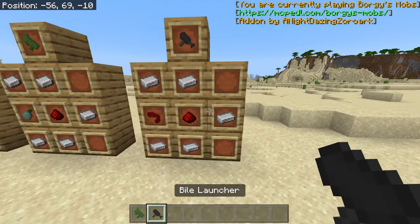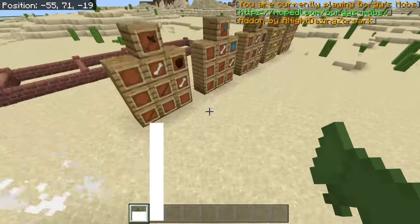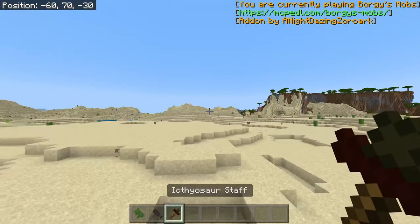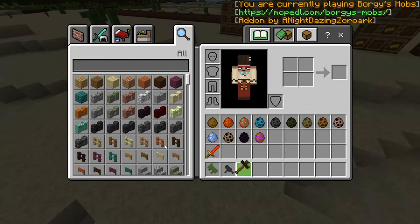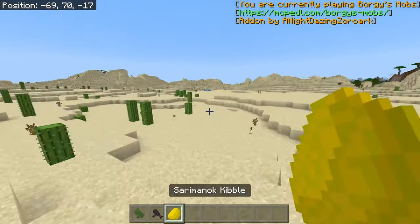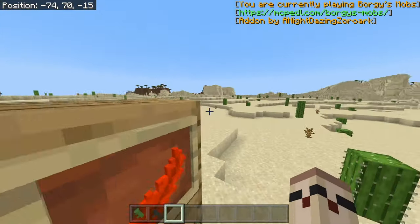Next we got the bio-launcher, the other staff, and you got these different types of staff which I don't know what they can do. Different types of staff. Then here's the samaru kibble — I don't know what that does — and the sword. Different types of swords.